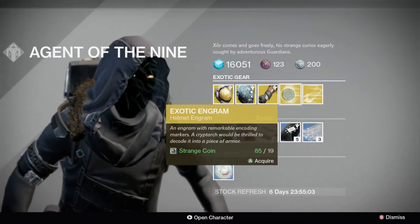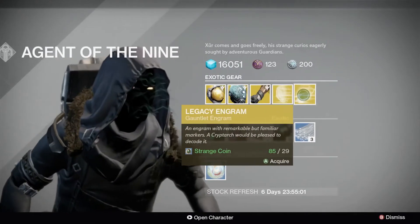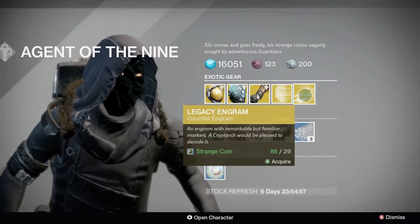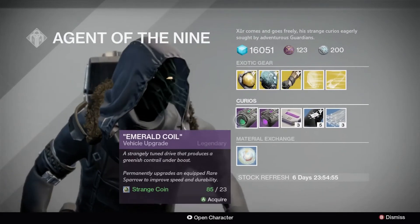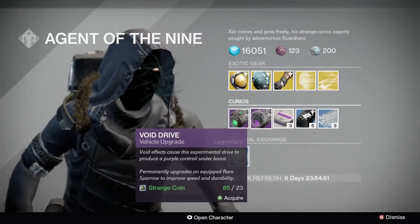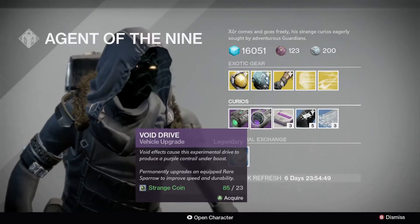An Exotic Helmet Engram is available for 19 strange coins, while for 29 strange coins you can pick up a Legacy Gauntlet Engram. In the Curiosities department this week we have Emerald Coil and Void Drive to improve the speed and durability of your Sparrow for just 23 strange coins.